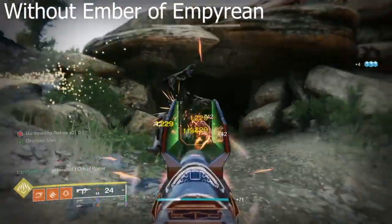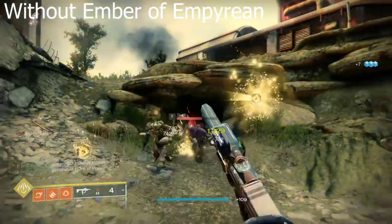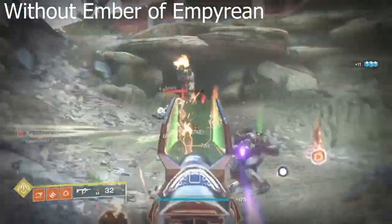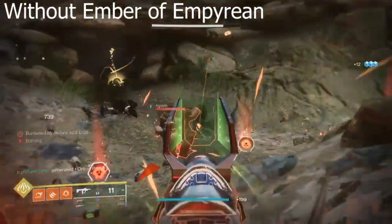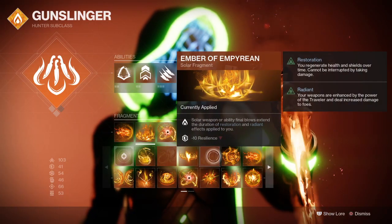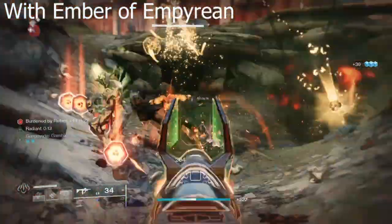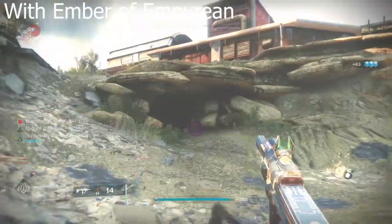While you have the effects of radiance or restoration, getting solar weapon or ability kills completely refreshes the timer for those buffs. And when stacking this with other solar mods and perks, you'll be able to take your solar builds to a whole nother level just by adding on Ember of Empyrean.